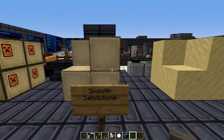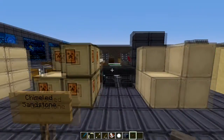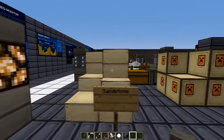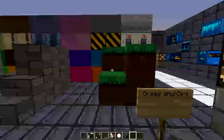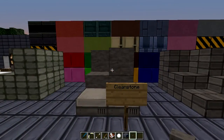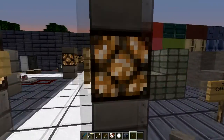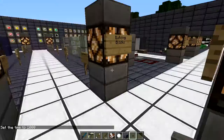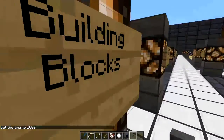The chiseled stone bricks look pretty cool. Over here we got sand with a nice wavy texture, smooth sandstone which is very smooth, chiseled sandstone with a creepy face on it - that's really cool - and regular sandstone. Over here we got grass, dirt, cobblestone, smooth stone, and mossy cobblestone.